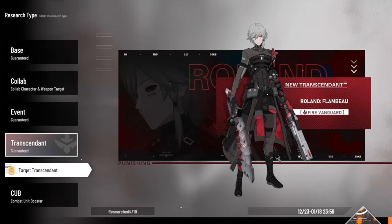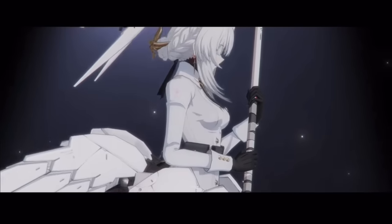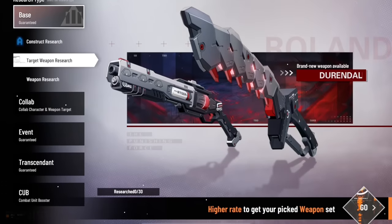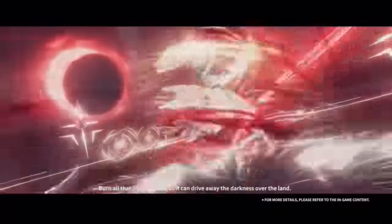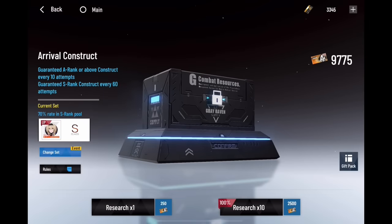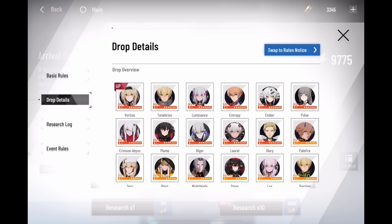You can pull on transcendent banners, since you only need to do a 10-pull to get a transcendent, but I recommend only pulling if you have enough black cards for the upcoming debut S-rank character, or if you just really like that transcendent — it's a game after all. For weapons, it's the same rule as transcendent: only pull if you have enough black cards for the upcoming debut S-rank, or if you acquired free weapon tickets from playing the game. This is what you want to be prioritizing when using your black cards. For info on drop rates, please refer to the banner's rules, drop details, then swap to rate notice.